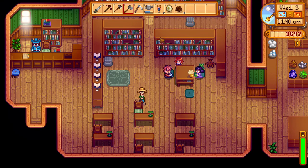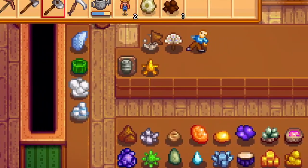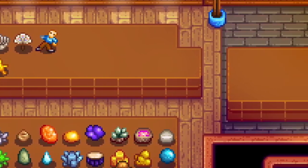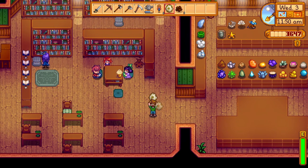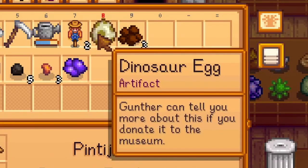For the longest period of time, this was the most hard-to-find item for many players, leaving their museum collections unfinished. But with the 1.4 update they added more ways of getting a dino egg.